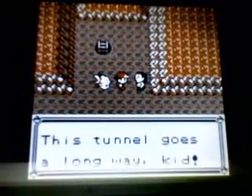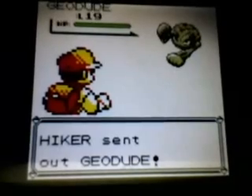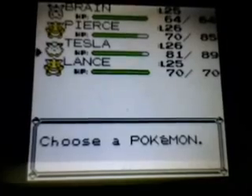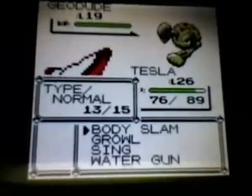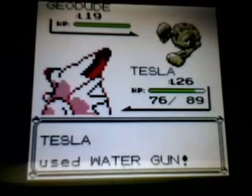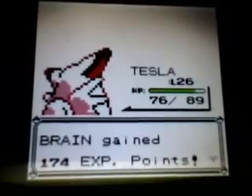We have another hiker so let's fight him. 'This tunnel goes a long way, kid' — yeah I know, right. He's probably got four Geodudes, so let's switch out Brain for Tesla. Tesla is going to be putting a lot of work in with that Water Gun. Tackle, then Water Gun — and that's going to do a lot and take out the Geodude.